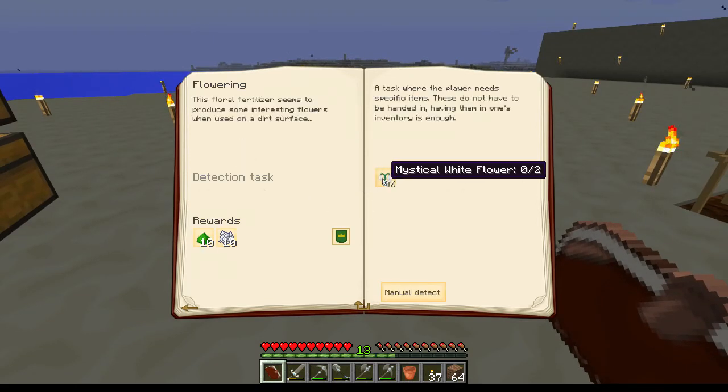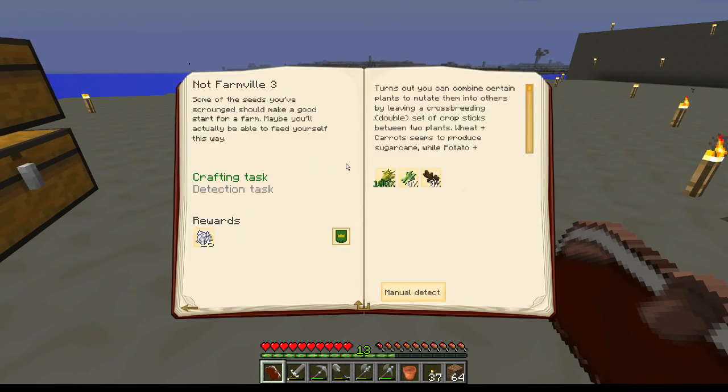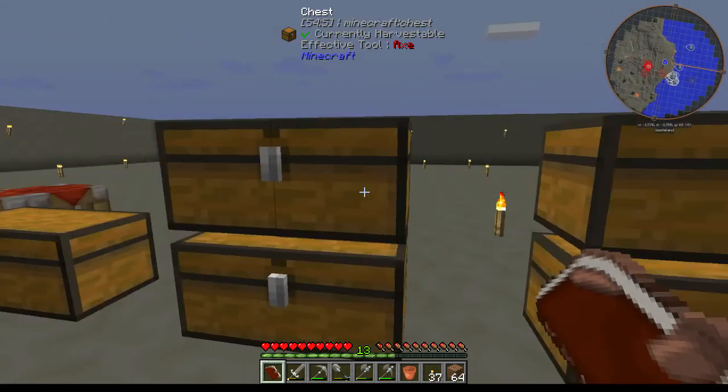They want us to get Botania ready. They also want us to make wheat — we've done that — and sugarcane and mandrake.